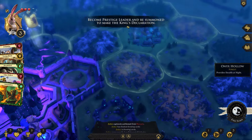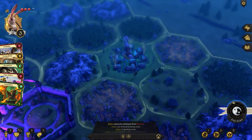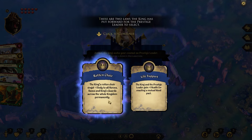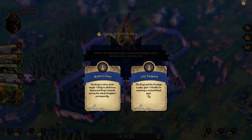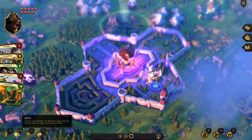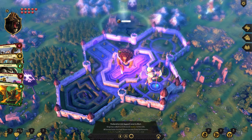I steal Mercurio's settlement — that's mine now. I end my turn and should still be the prestige leader. As prestige leader I get to choose what the king does. The king and the prestige leader gain plus one health for enacting a mutual blood pact — I'll take that. I got an extra health. This can't be the same wise king who united the clans. There's nothing worse than madness.